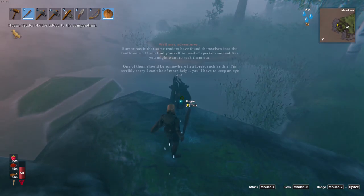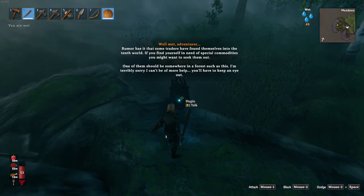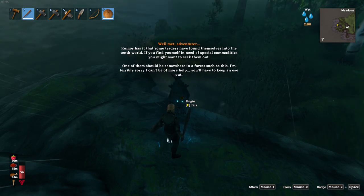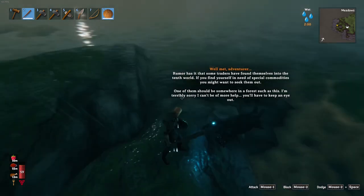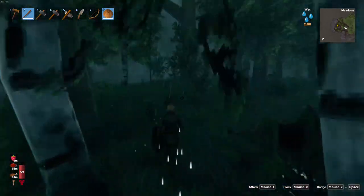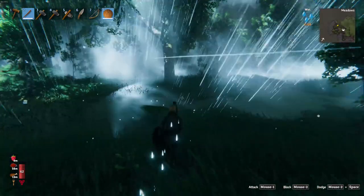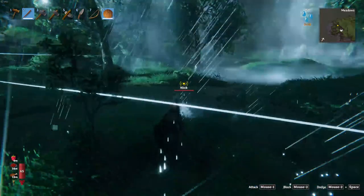Well met. Rumor has it some traders have found themselves in the tenth world. If you find yourself in need of special combinations, you might want to seek them. One of them should be somewhere in the forest such as this. I'm terribly sorry I can't be more help — you'll have to keep an eye out. Oh, I'm losing health too. Well, at least I opened up that area and I beat that skeleton up. I can make a bone stack — a couple of deer — I have wood.